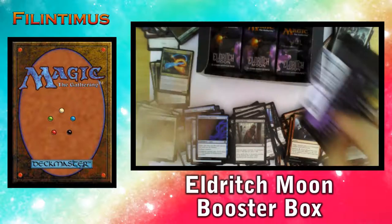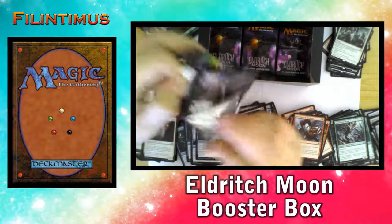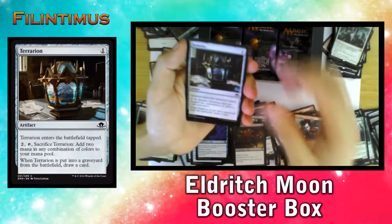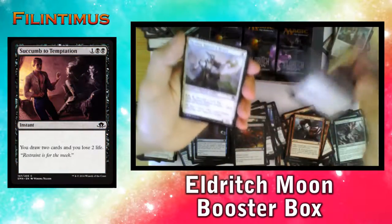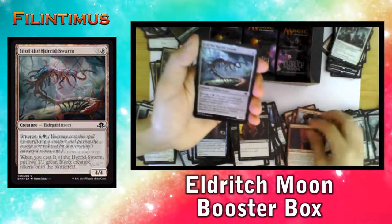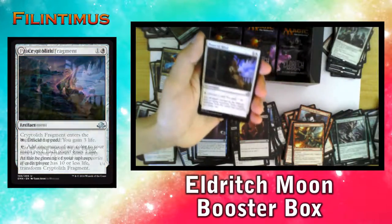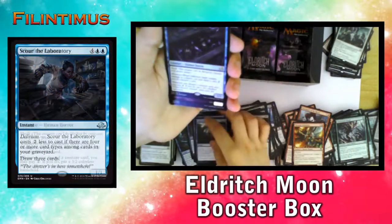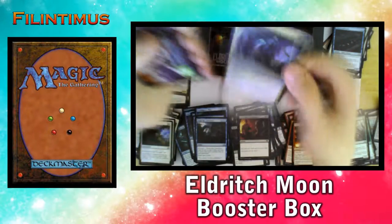Six boosters remain — one Liliana. Boon of Emrakul, a Terrain Elemental, a Contingency Plan, Succumb to Temptation, a Fraven Standard Bearer, Stensia Innkeeper, It of the Horde Swarm, a Formal Alchemist, a Cryptolith Fragment, Peace of Mind, a Chilling Grasp, Sky of the Laboratory, and a Wharf Infiltrator. And we have a Campaign of Vengeance in Foil.